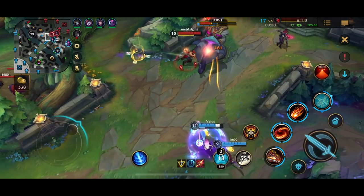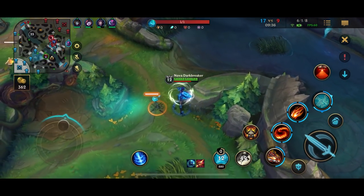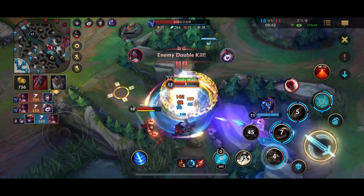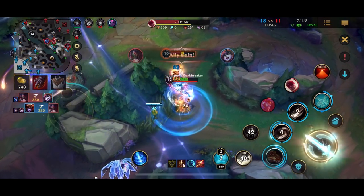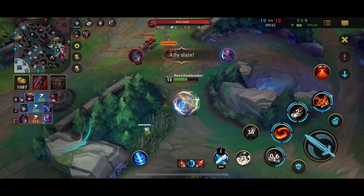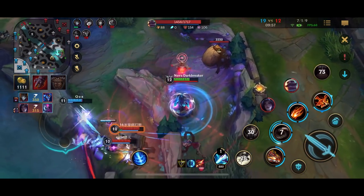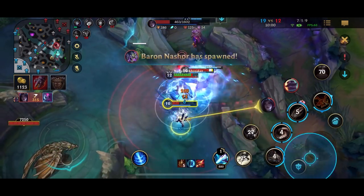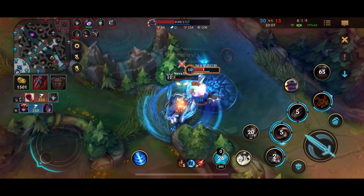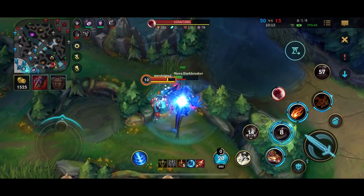We're doing pretty well right now — good objective control, using the Herald on mid lane. Both mid and bot tier-one towers are already super low. We don't have our ultimate yet but we'll stack up really quickly. We are godlike. Shyvana is definitely one of the best junglers right now if you want to play an objective-control-based champion — she's tanky, still does good damage, and can initiate, so her 1v9 potential is pretty solid.